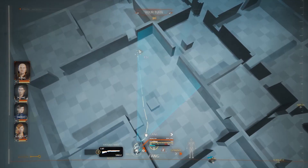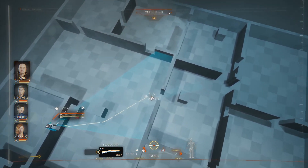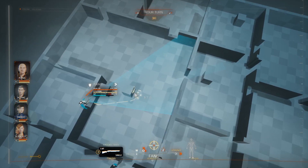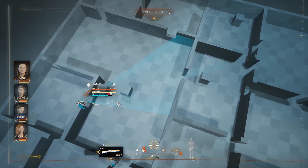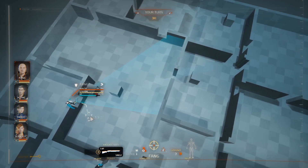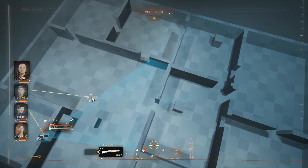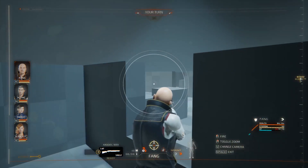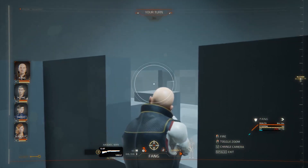This is our interrupt cone. So if he goes through here, I will interrupt him, as long as I have enough action points to fire the weapon. The interrupt is not like an overwatch — I don't fire automatically at anyone that crosses there. I go to this point of view and I choose how to fire.